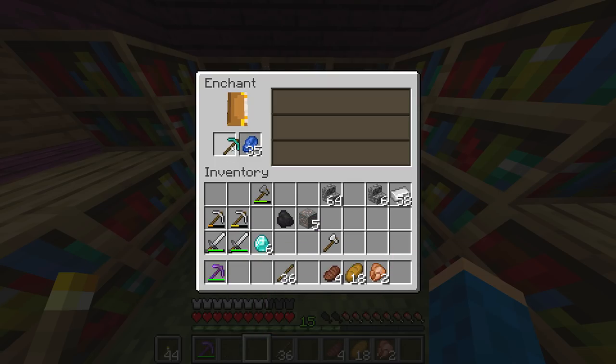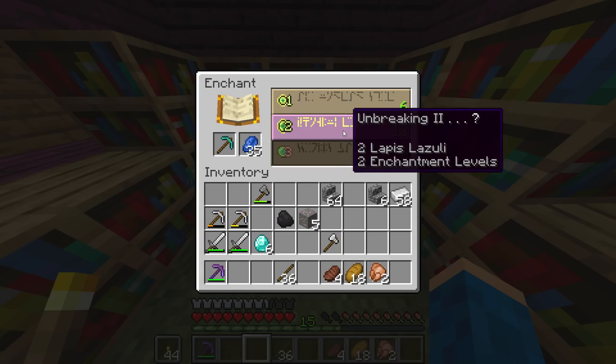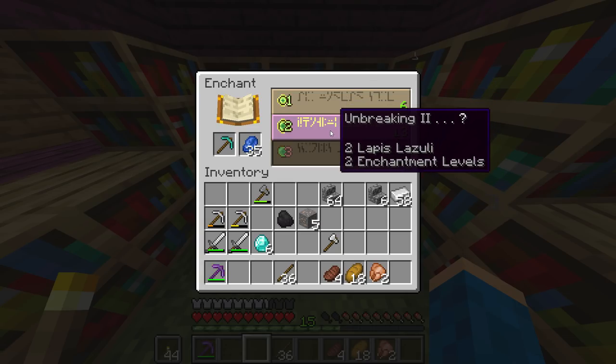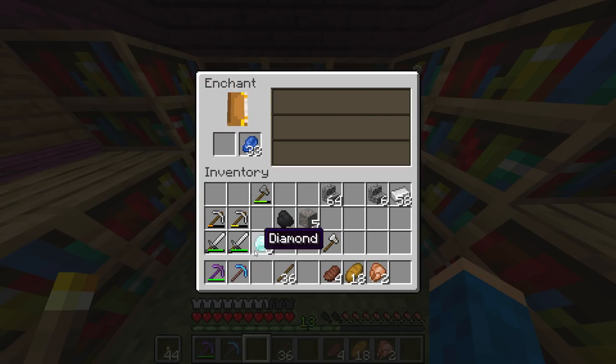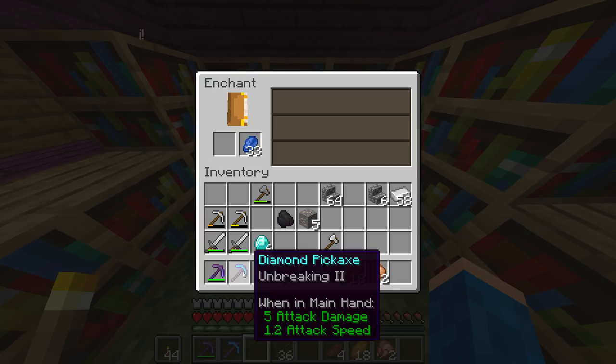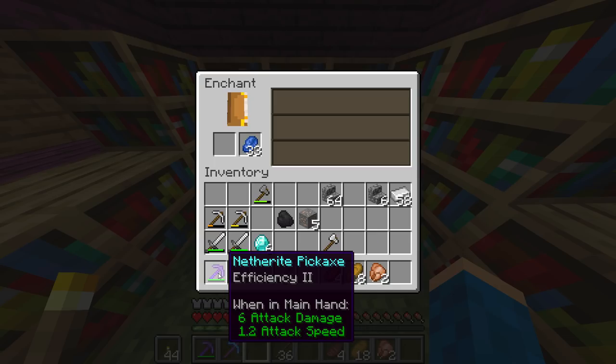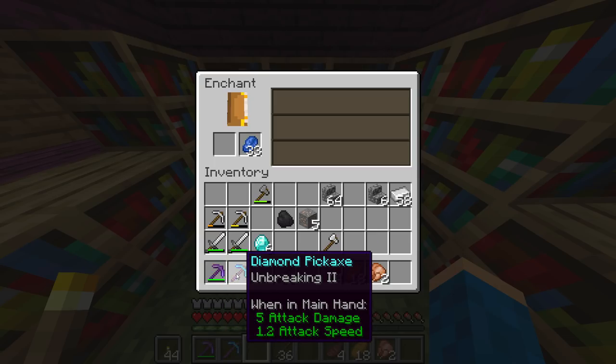Now I'm gonna do the diamond pickaxe too. Unbreaking two or efficiency one — I think I'm gonna rock unbreaking two for now. Let's go, we got an unbreaking two diamond pickaxe! I don't really know if these are good but it's a lot better than not having an enchanted one at all. So we got a netherite efficiency two pickaxe and a diamond unbreaking two pickaxe.